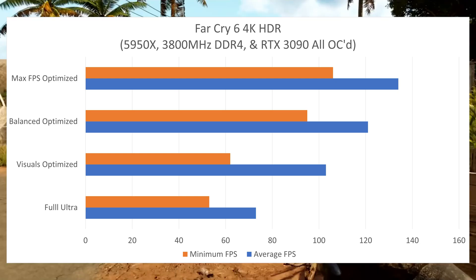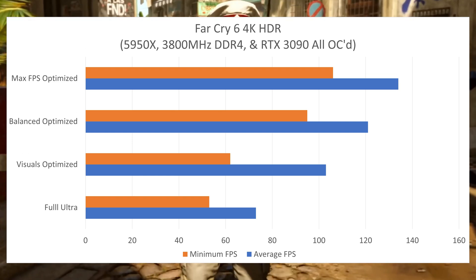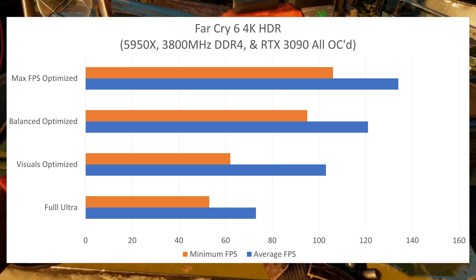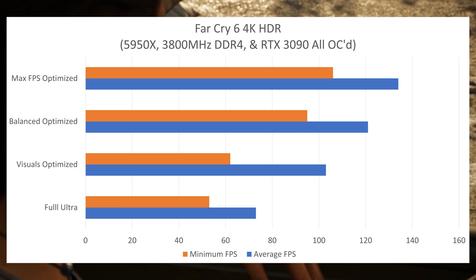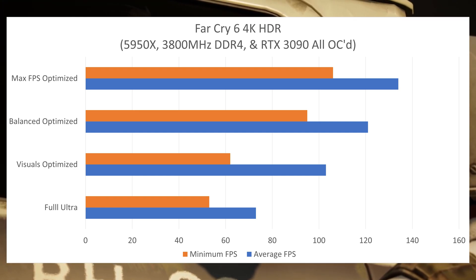Next, I went for a Balanced Optimized setting. This really doesn't look too much worse than full ultra. Here I did ultra settings, no ray tracing at all, and FSR on Quality. I got an average FPS of 121, which is 66% higher than full ultra, and a minimum of 95. Now it's starting to look really good.